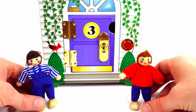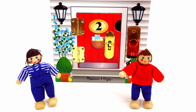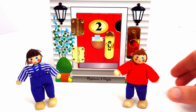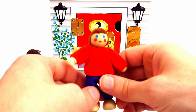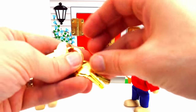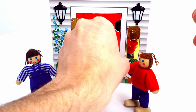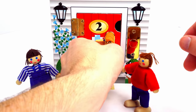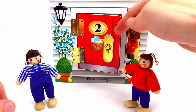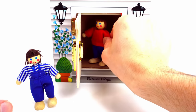We have two more. Who lives behind the red number two? It's Evan. Evan lives in the red number two. We need the number two key. Here you go, Evan. See you later.